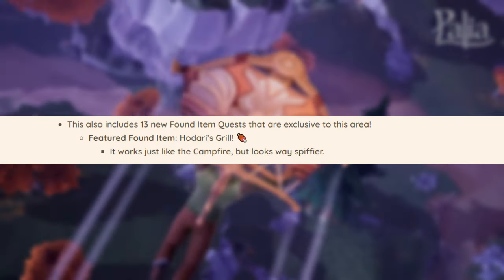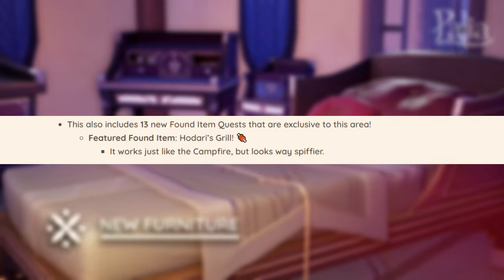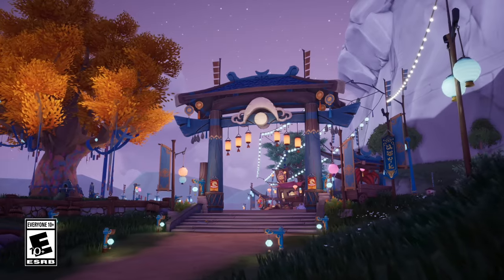There will also be 13 new decor pieces found in item quests. So far we only know about Hodari's grill, which we caught a sneak peek of in a GIF from Paleo's Twitter page. No other items have been revealed yet. The blog post notes these items are exclusive to a specific area, and based on context we can assume that area is Bahari Bay.